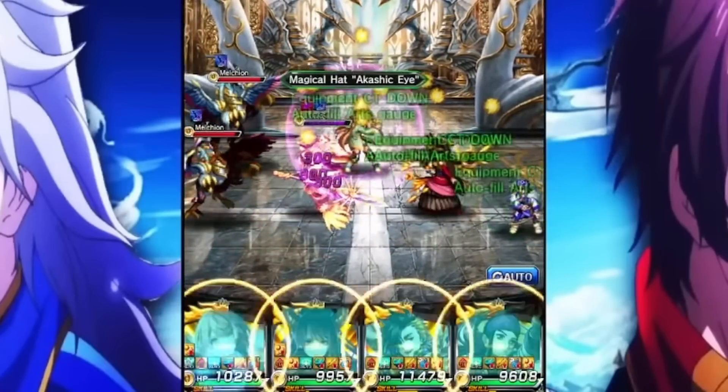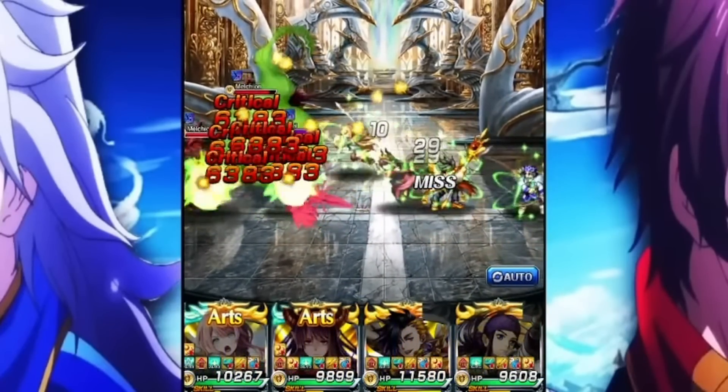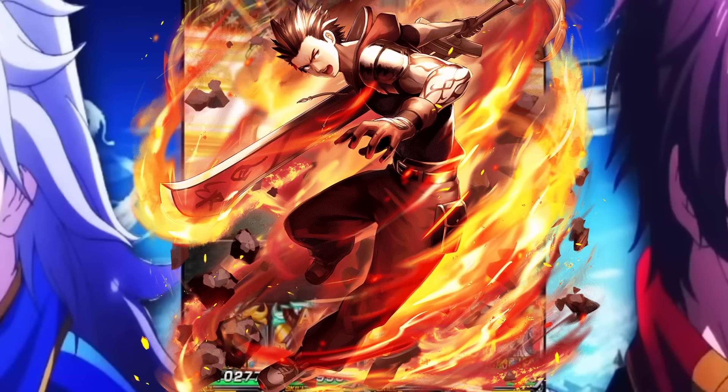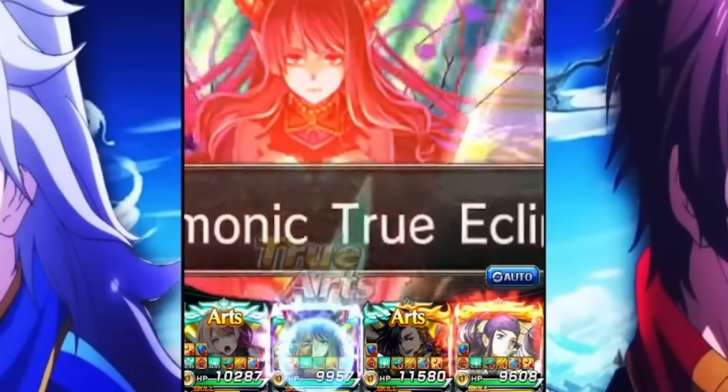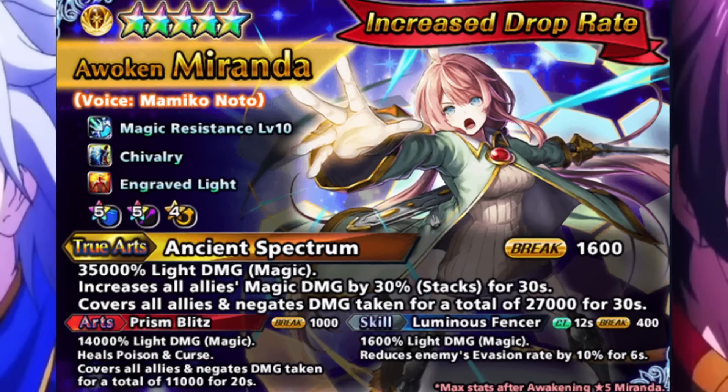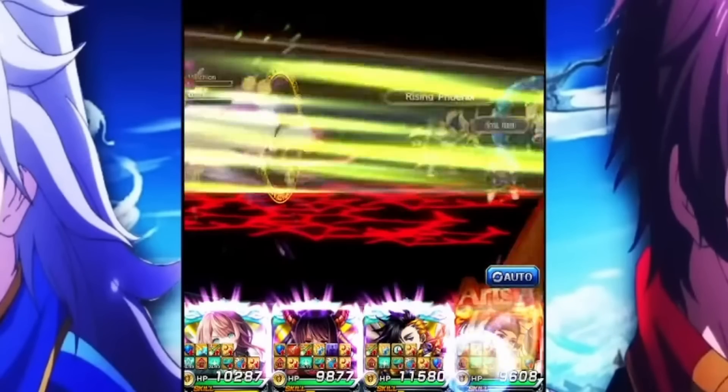Miranda's also still really good, even though we are going to have a new Taunt Tank coming out probably within the next few weeks, which is going to be Kirisame. Characters like Miranda don't really fall off. She's still amazing as a magic resist tank. She has a ton of passive magic resist in her kit that makes her very, very tanky against any type of magic boss in the game. She also has the ability to constantly ramp up magic damage for the entire team. Just a great tank all around.